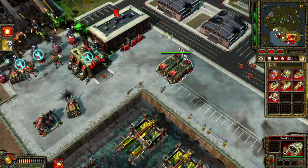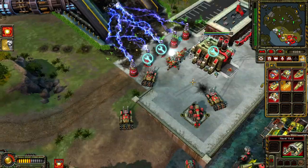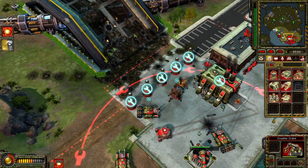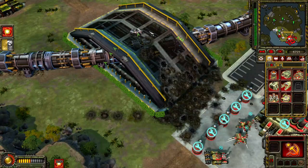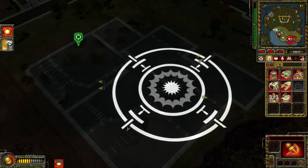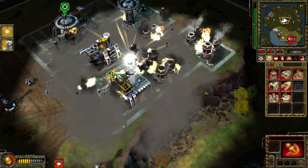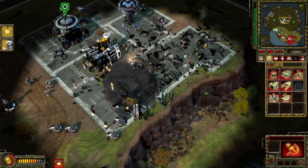A unit is under attack. Our base is under attack. A cool sub ready for the deep. Repairing. An ore mine has been depleted. Enemy engineer detected. A cool sub ready for the deep. Select target. Our base is under attack. Enemy units detected. Our base is under attack.